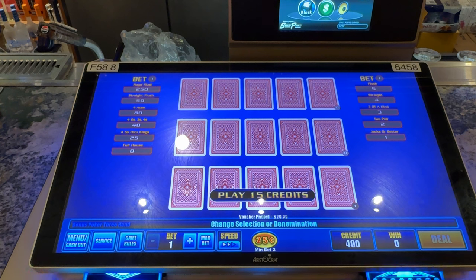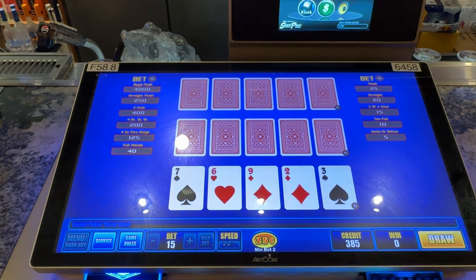It actually has, even though it's a bar top, larger buttons like the slant tops that I like. Let's get to it. I hit max bet — 15. Wow, that's about as ugly as can get in two different ways: one, that's like a dumpster hand.